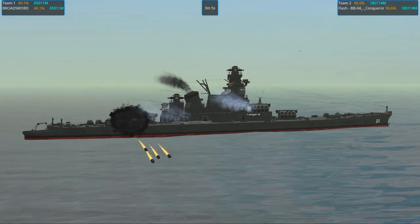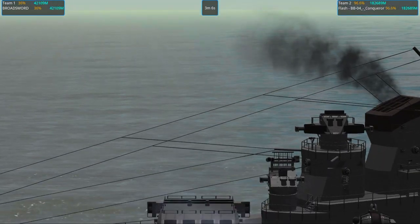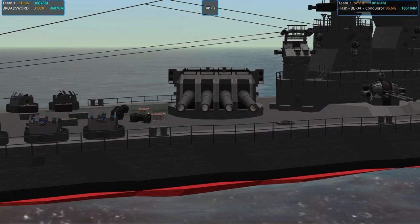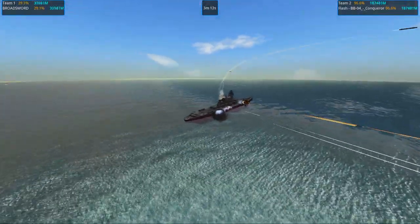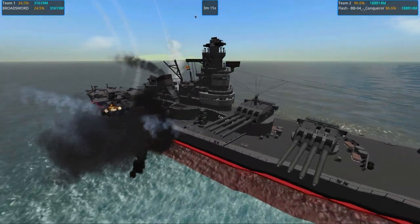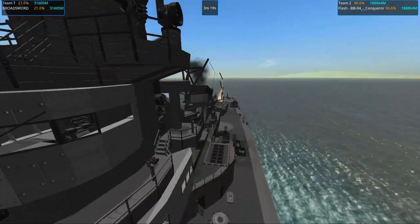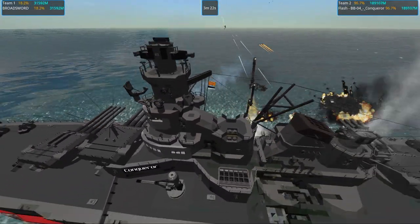Flash's BB04 Conqueror is a mighty looking ship with lots of missiles, torpedoes, and APS. This is more of an APS-type design — a really cool superstructure. I enjoyed those — it looks nice too, a lot of details and stuff.